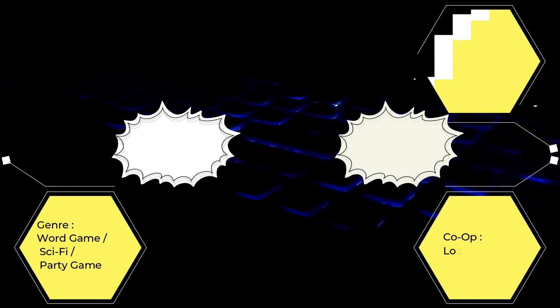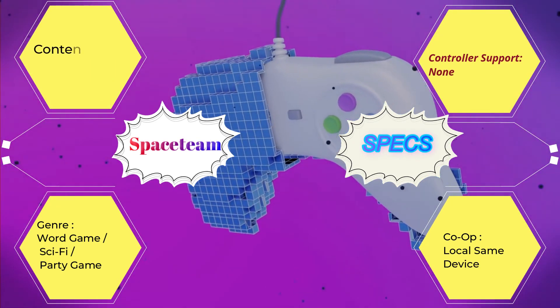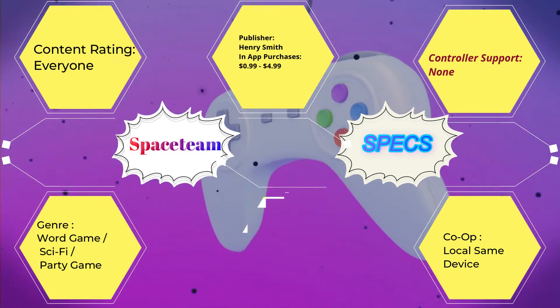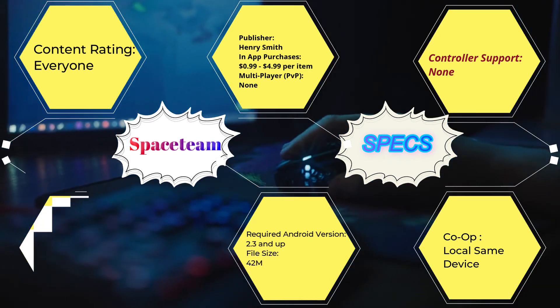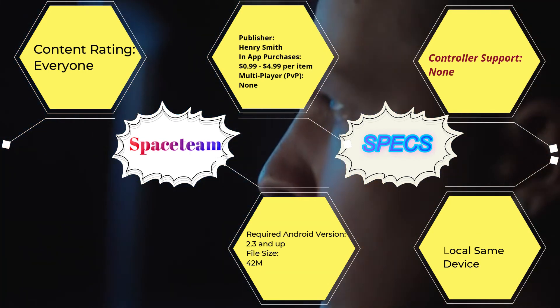Co-op: local, same device. Controller support: none. Content rating: everyone. Publisher: Henry Smith. Required Android version: 2.3 and up. File size: 42M.